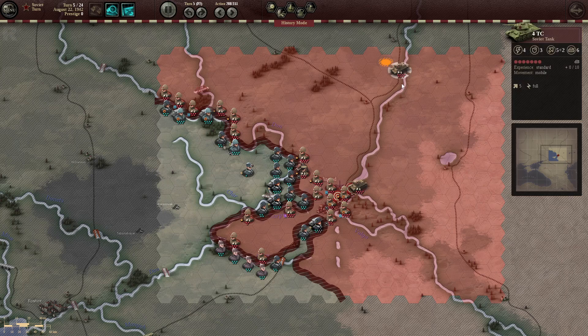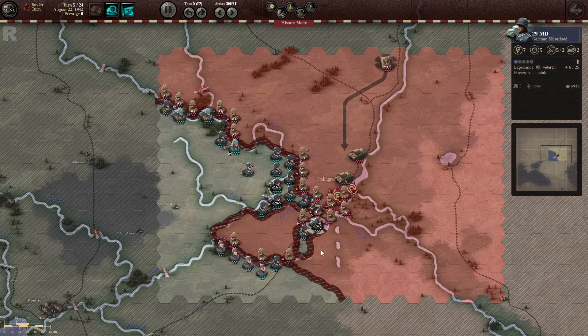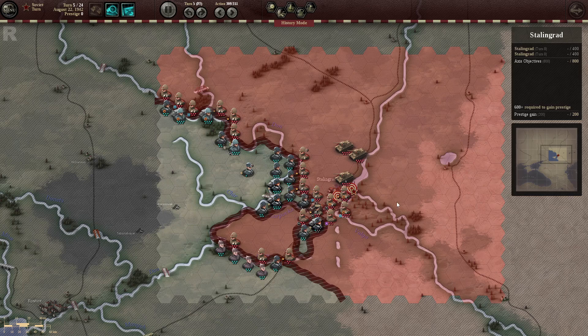The Soviets start receiving their tank divisions - seven steps each. They are not veteran, but they're still quite formidable. This unit cuts us off because the AI really loves to do that. It attacks the motorized division, which doesn't go very well for the AI - it lost quite a few steps trying to dislodge it. It's also going to start receiving specialist steps, and it will receive so many that it won't even know where to allocate them.